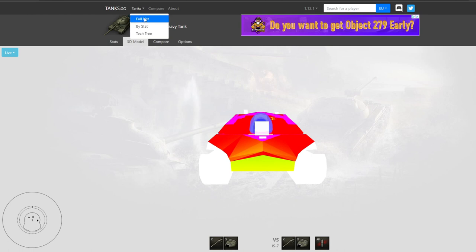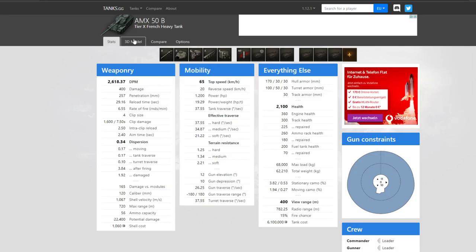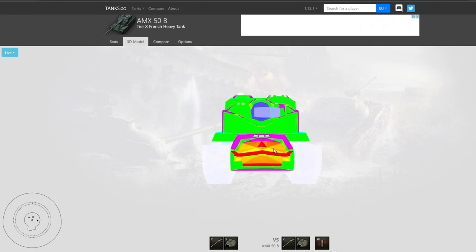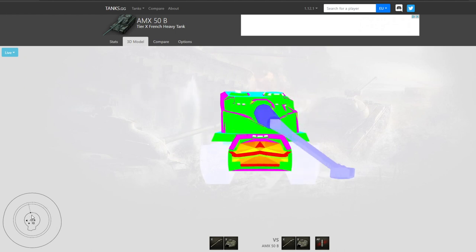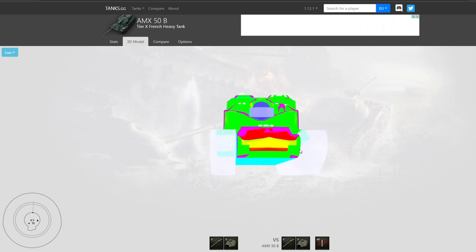Then there are tanks like the French heavy tank, the AMX 50B. As you can see, it does not have any armor. It does have quite some gun depression, however you will not be able to work a ridge line because of the lack of armor on your turret. So take a look at the armor profile of your tank and understand it — this is the first thing you need to be aware of if you want to play hull-down.